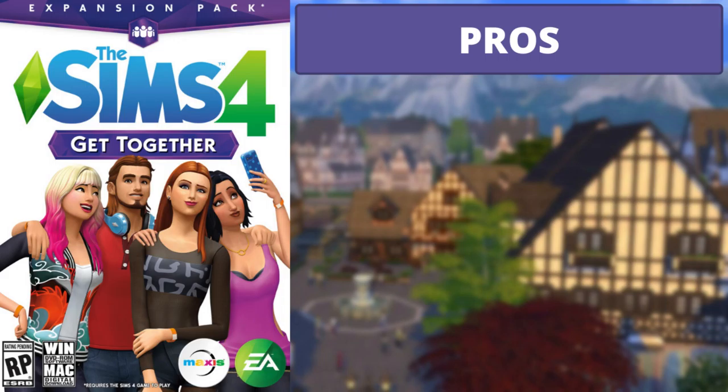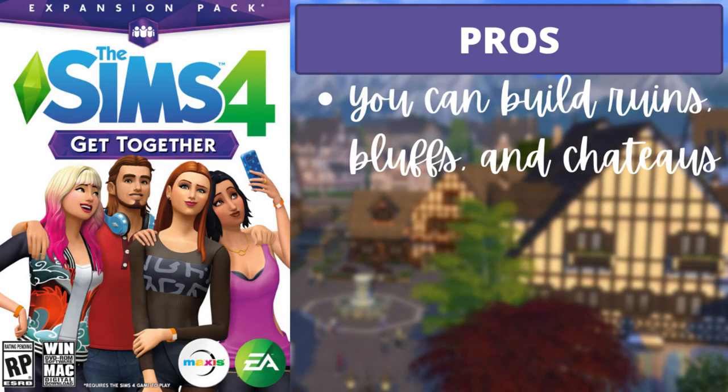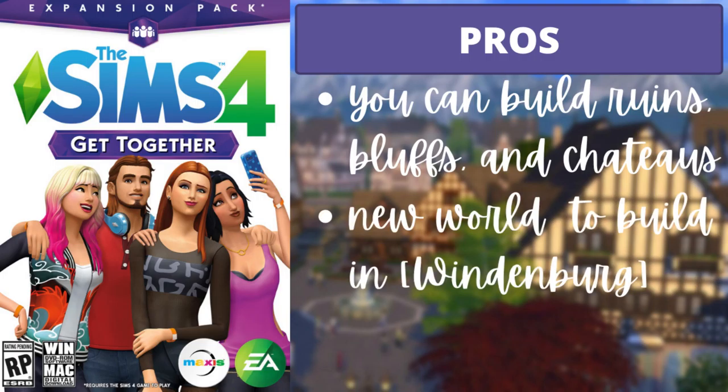For Get Together, the three pros are: first, you can build ruins, bluffs, and chateaus; second, there's a new world with tons of lots called Windenburg — worth mentioning because it has around 30 lots instead of just 16; and third, there are many, many items in the pack.